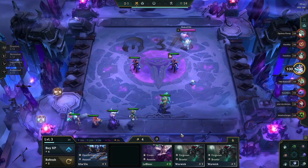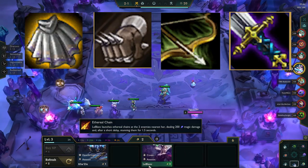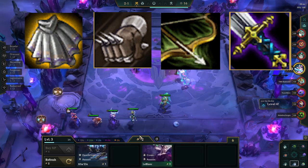The carousel priority for this comp is Cloak, Glove, Bow, then Sword. The reason Cloak is the main priority is because we need 1 Cloak for QSS, 1 Cloak for BT, and 1 Cloak for Hurricane.